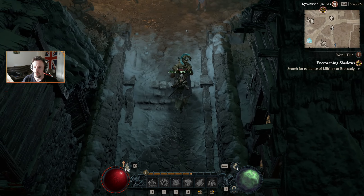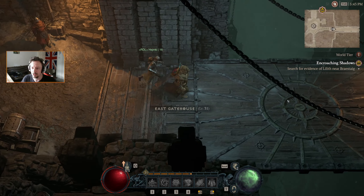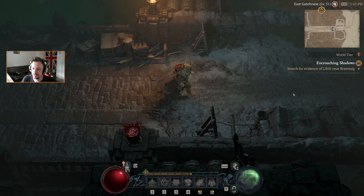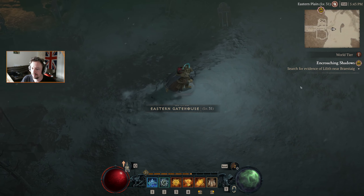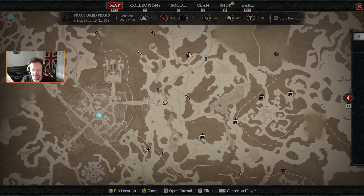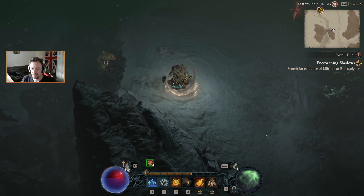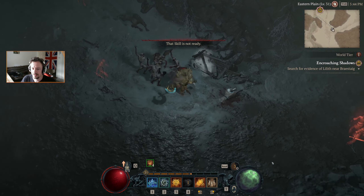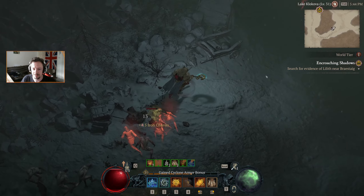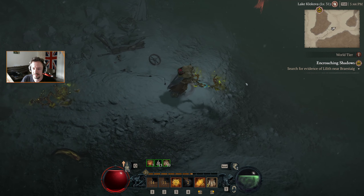We are working on getting enough renown in the Fractured Peaks so we get one more skill point, and then we'll probably carry on with Act 2 of the main campaign. A little rubber banding as we left the area there — not brilliant, but not much we can do about it. Let's head down sort of south-ish and we'll ignore these guys because they're not working towards anything we're trying to do. Seeing as we have a large group together, let's just get them eliminated.